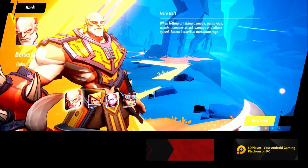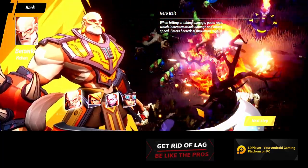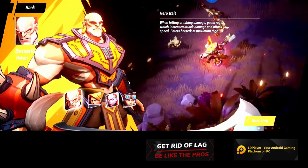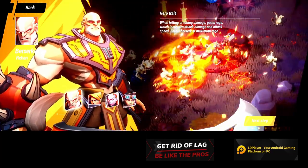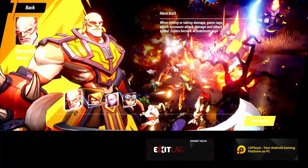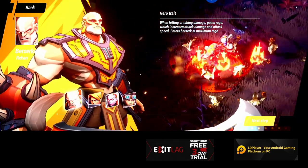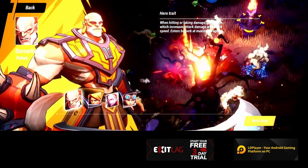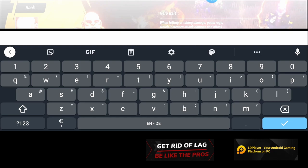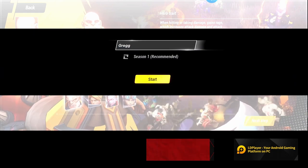And Berserker Rehan - I think I'm gonna make this guy actually right now. When hitting or taking damage, gains rage which increases attack damage, attack speed, and enters Berserk at maximum rage. One really cool thing about this game right off the bat is that it actually has resources. A lot of games these days are just going for cooldowns only, no resources. I like some resource management in my games.